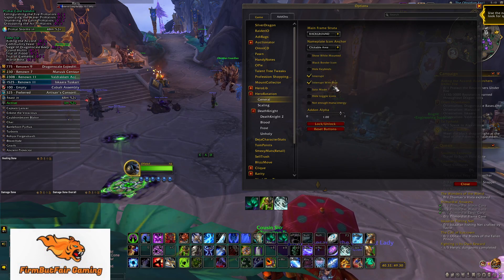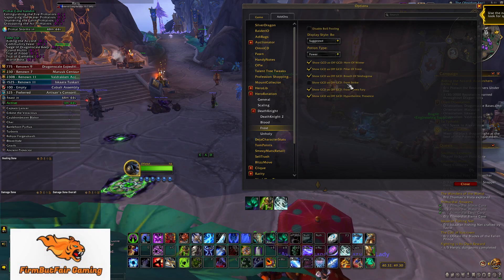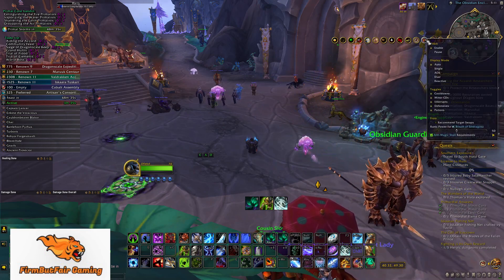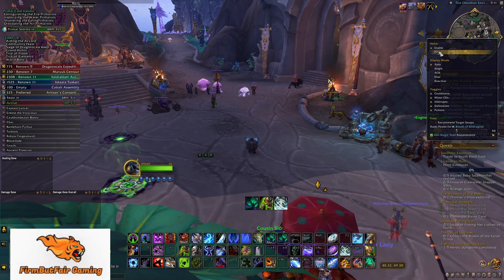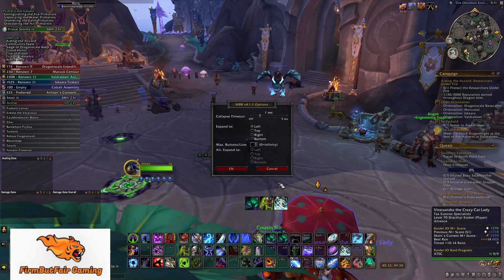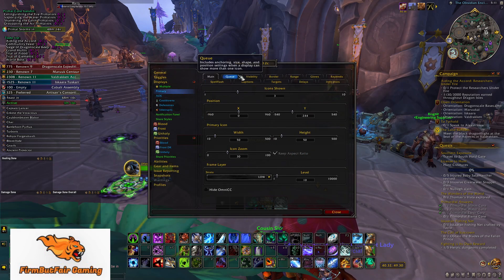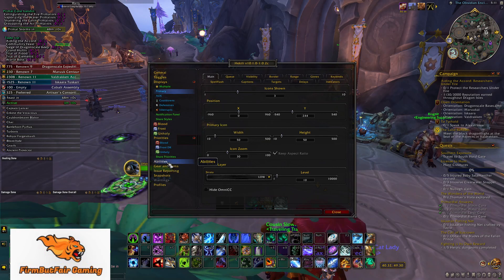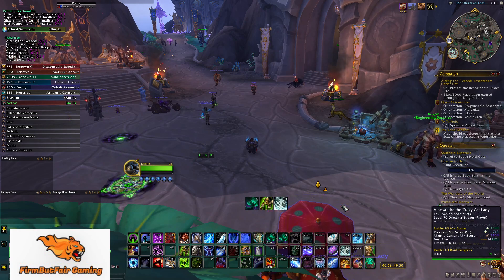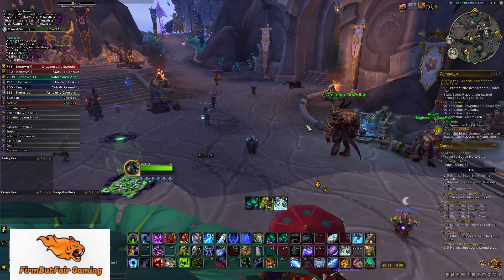With Hero Rotation you can toggle interrupts, stuns, solo mode, and a couple of other options. You can change the scaling and turn off certain things for specific classes like DK. With Hekili you can enable or pause it without deleting anything, and toggle cooldowns, minor cooldowns, interrupts, defensives, and potions. Hekili also lets you build a priority system — you can open it up and change what you want for primary, AOE, cooldowns, and interrupts. It's more customizable overall, so I give the edge to Hekili for customization.